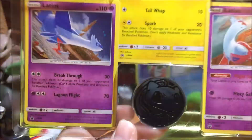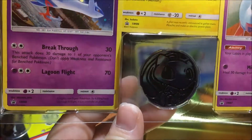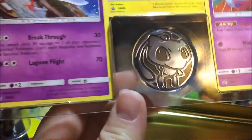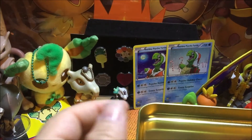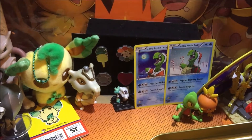And a Mew coin — look at that. These are promos 88, 86, and 87 — Sun and Moon, of course.